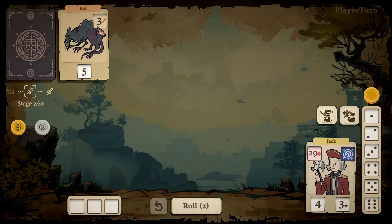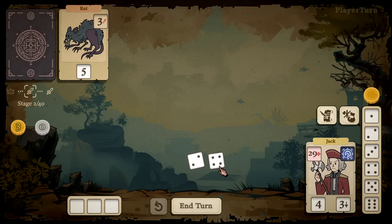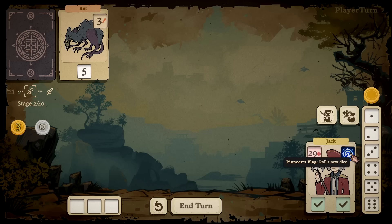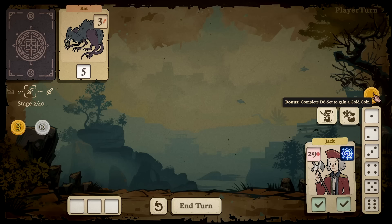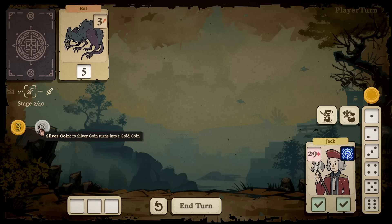I'll roll — got a four and a two. If I put a four here that says yes, and if I put an under-three here that says yes, that enables my ability. Interesting! 'Complete a d6 set to gain a gold coin' — and I got four gold coins. So I can dedicate some dice to these abilities or dedicate dice to try to defeat this guy. I also have an inventory full of items. Ten silver coins turns into a gold coin, so gold coins are very good.